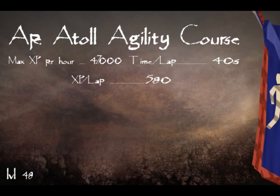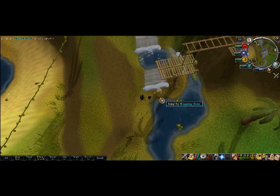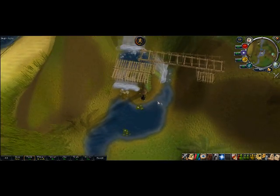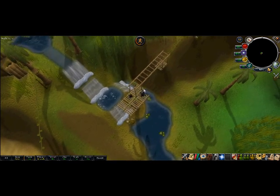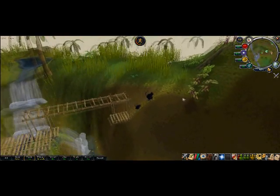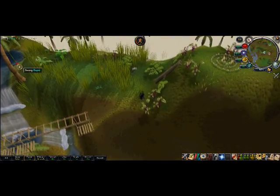The Ape Atoll Agility Course is on Ape Atoll. To train here you need either a small or medium Monkey Greegree and you must have completed the quest Monkey Madness. It's fairly good XP but it's quite hard at the minimum level and you take a lot of damage, so I'd wait until at least level 60. A lot of food will be needed. Once you get across the monkey bars there's a little skull area — you have to click it, and it can be kind of hard to find.